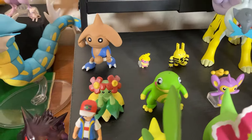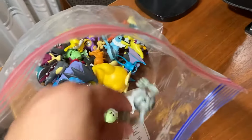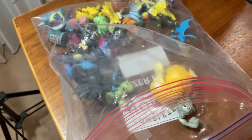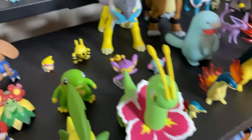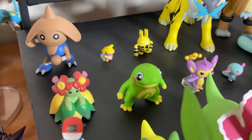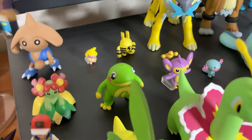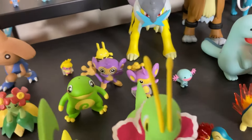We have Bellossom — this is actually just a regular figure, not really world scale. But sometimes they happen to be the right size, like this Aipom might be like a good size. We have Politoed — I lost this little antenna thing which I'm kind of sad about. But yeah, this Aipom fits pretty close into world scale.